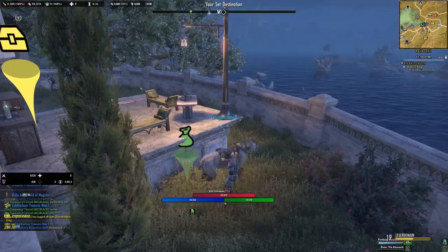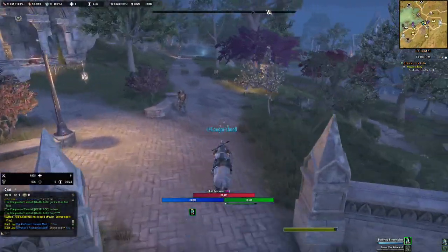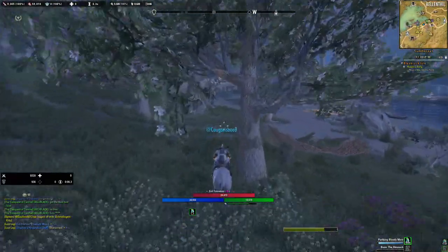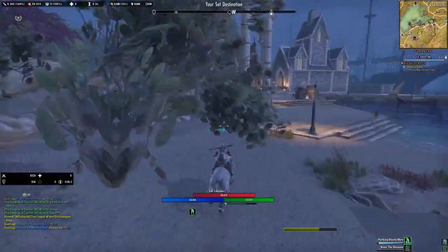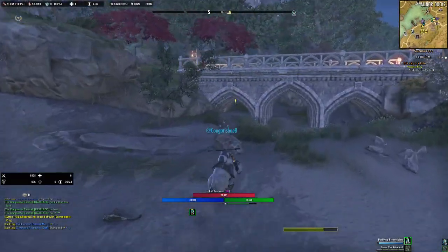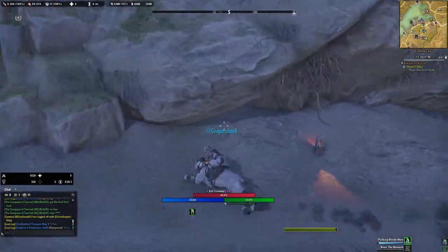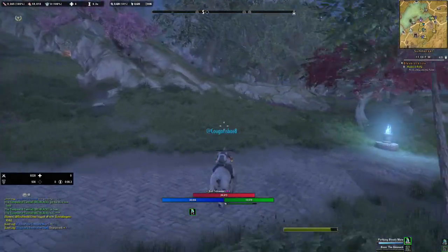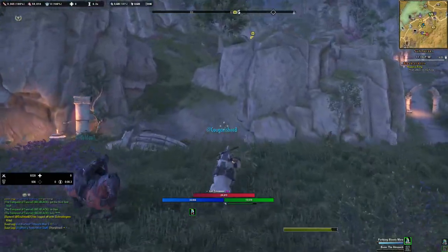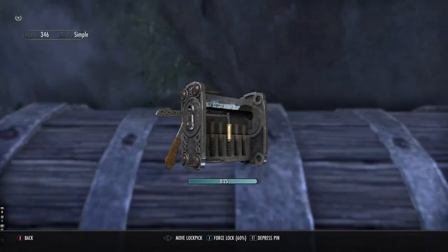We got a cold hard treasure map out of that. Then you'll go over here — there is very little to play with in this section. This chest is right underneath that bridge, and there's like a little bump. This is not as good as the Deshaan chest route, but hey, it could be better, it could be worse. Here's another chest.